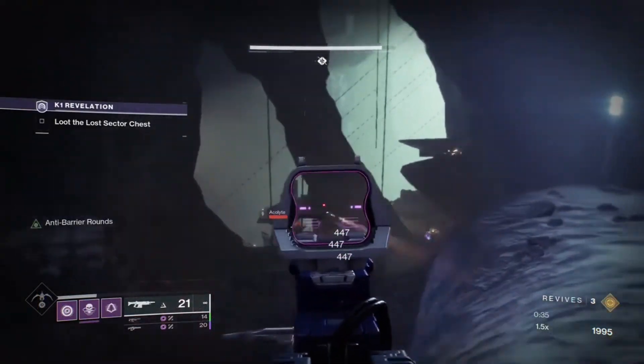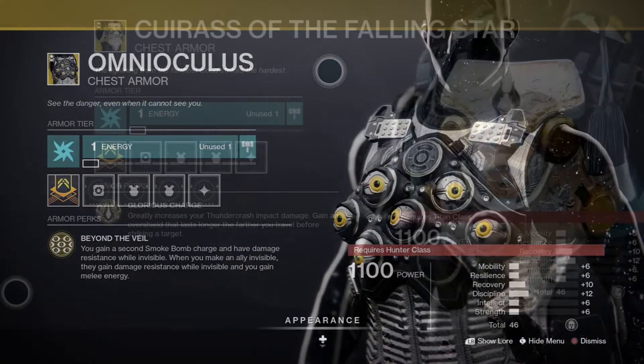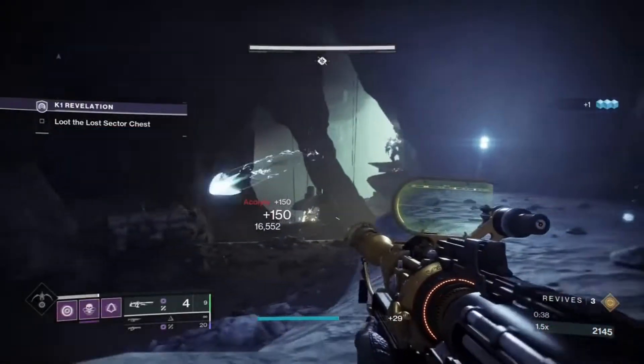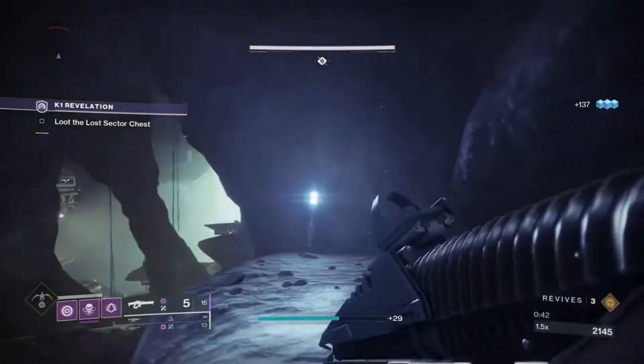The rewards dropping today are exotic chest armor — the Ahamkara's Eye for Hunters, the Cuirass of the Falling Star for Titans, and the Mantle of Battle Harmony for Warlocks. There is also a chance of receiving other exotics from the loot pool, enhancement cores, and enhancement prisms.